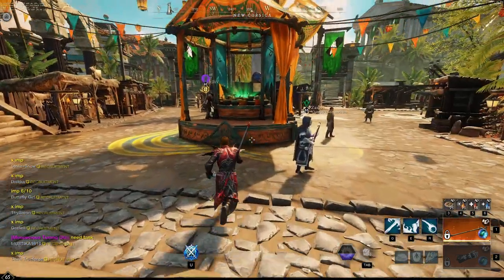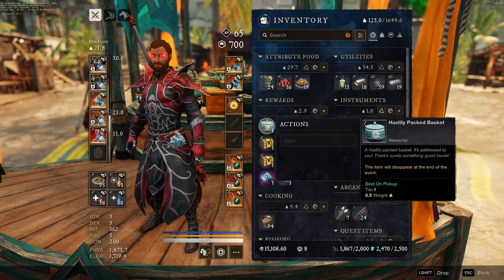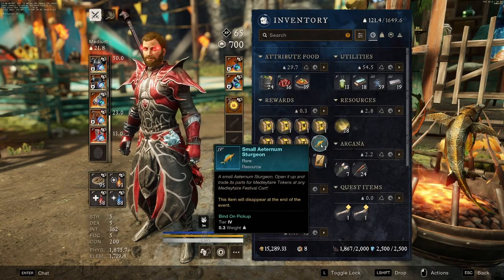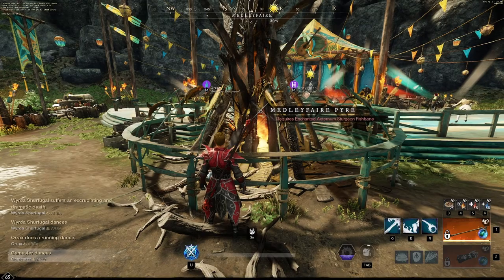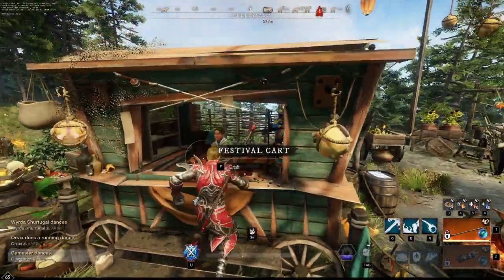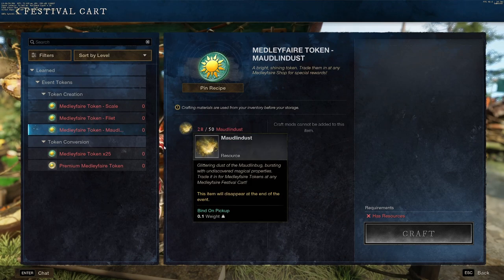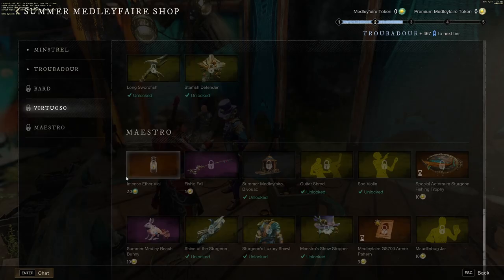You can also go to pretty much every settlement and come to this stand — it's in the middle or main area of that settlement — and you can get some rewards there. The next thing you can do is open up your Aeternum Sturgeons, and then depending on what you get, you can trade them in for tokens. If you get any fish bones, you can bring them to the Medley Fair bonfire, and this will automatically give you a premium token. The rest of the items you can bring to this little hut here and exchange them for tokens — the scales, the fillets, and the dust that we were collecting earlier. Once you have 25 of the Medley Fair tokens, you can exchange 25 for a premium Medley Fair token. Some items in the shop require normal tokens, and other items require premium tokens.